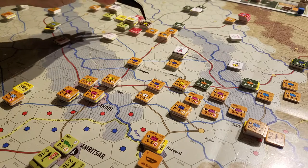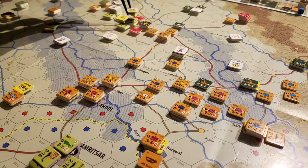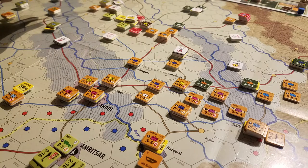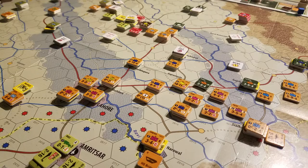We reconnected with the Soviet airborne forces that were out of supply. These guys were out of supply and rolled for emergency supply. Our 101st Airborne here is under a two-strike counter. They managed to get supplied, whereas the other guys are still out of supply. I've also breached in here and connected with the 101st to give them some support.